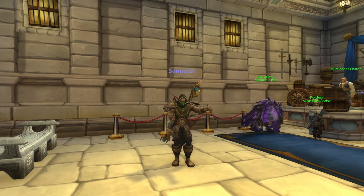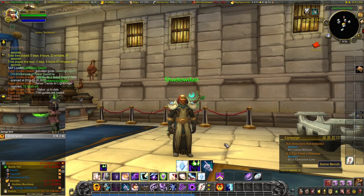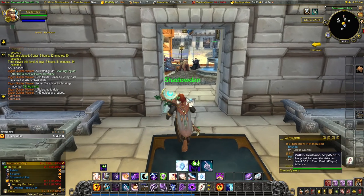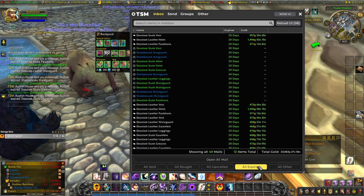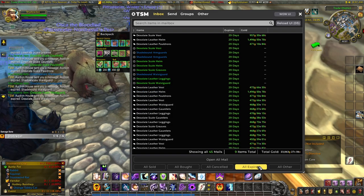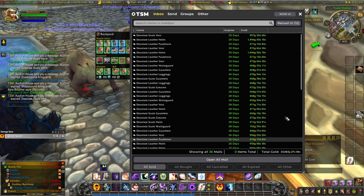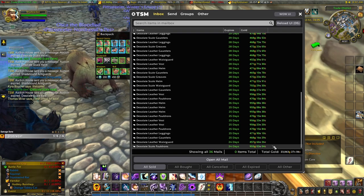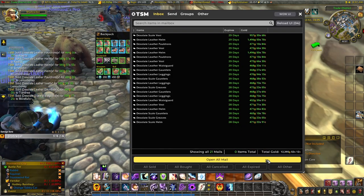Hello Shadowdan, how are you doing today? We've left you making lots and lots of leather gear. Let's go check the mailbox and see how you've been getting on. We currently have 6,200 gold on us and we've had quite a few more sales. Let's take these expires out and we can see how well the desolate leather and desolate scale gear has been selling — this is the item level 87, requires level 50 gear for a fresh new alt. We've had some good sales over the past few days, averaging between 400 and 900 gold depending on the item, totaling up 23,000 gold in sales. That's a fantastic start — let's pick up all of that gold.